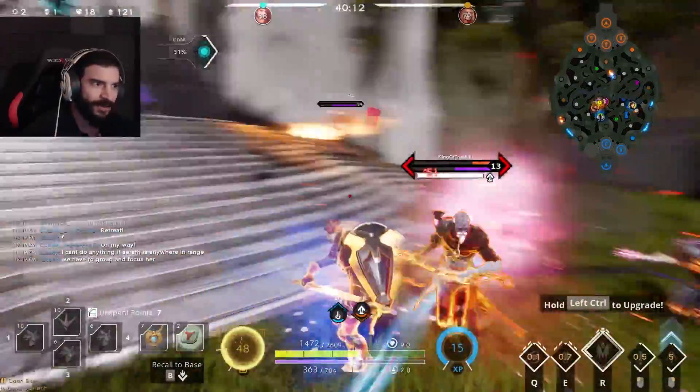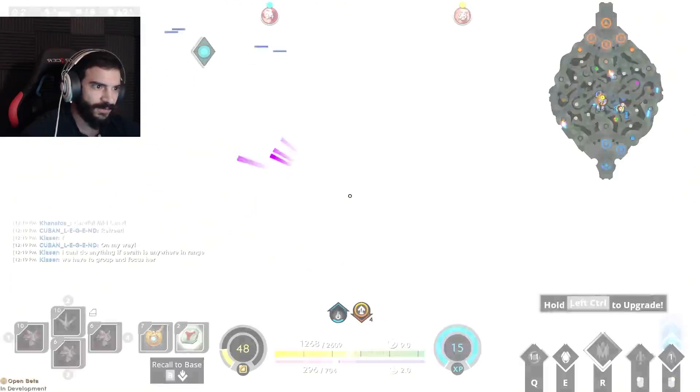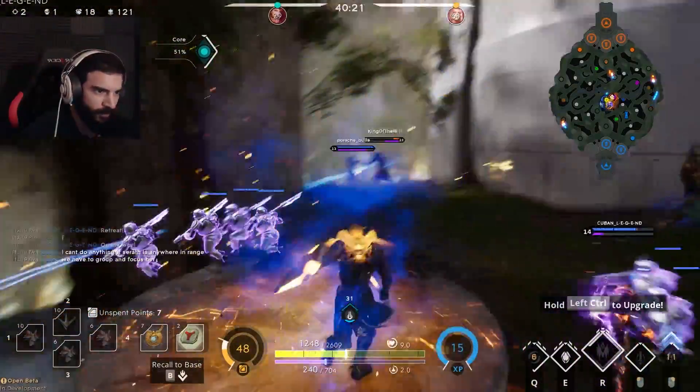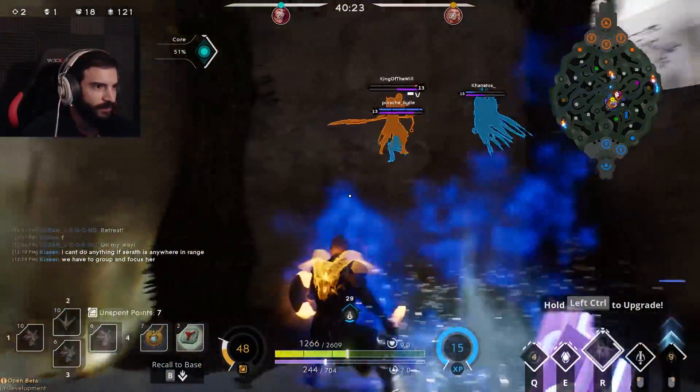Fang Mao, come on baby — Greystone! Oh look how low Greystone is — I can't see shit though. Where am I getting hit from over here? You can tell the direction you're getting hit from, but that jump was horrendous. Nice root!